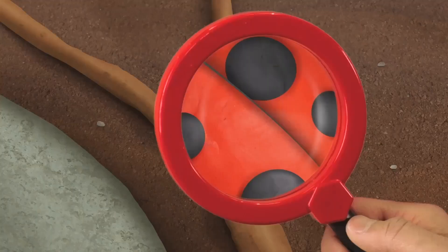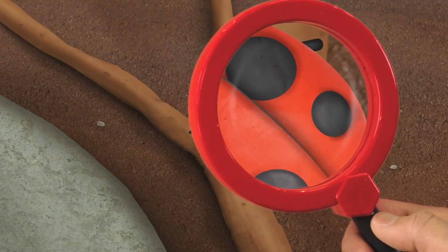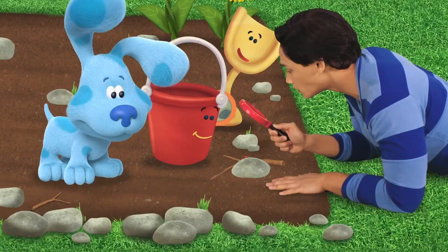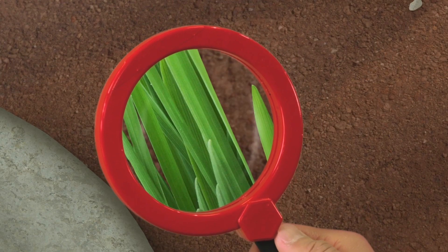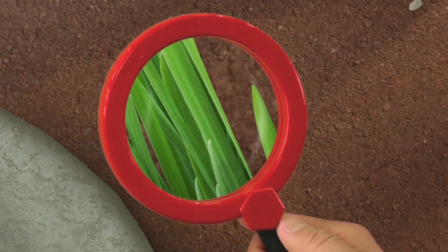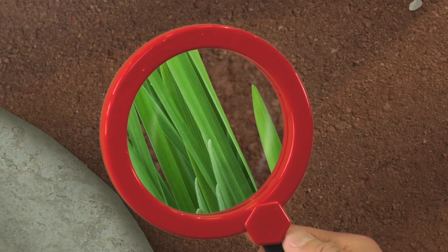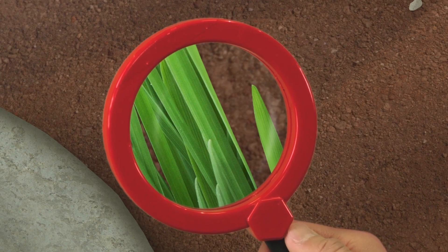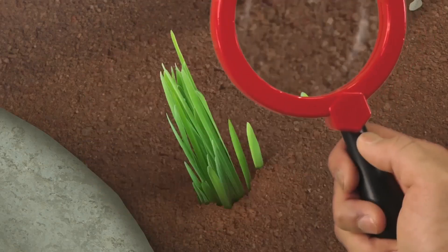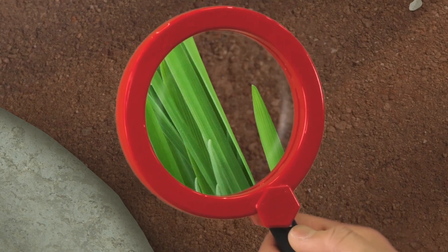Let me see. It is a ladybug! See the black dots? And take a look at this — what do you think this is? It's the color green with ridges. It's grass! It looks so different up close, don't you think?